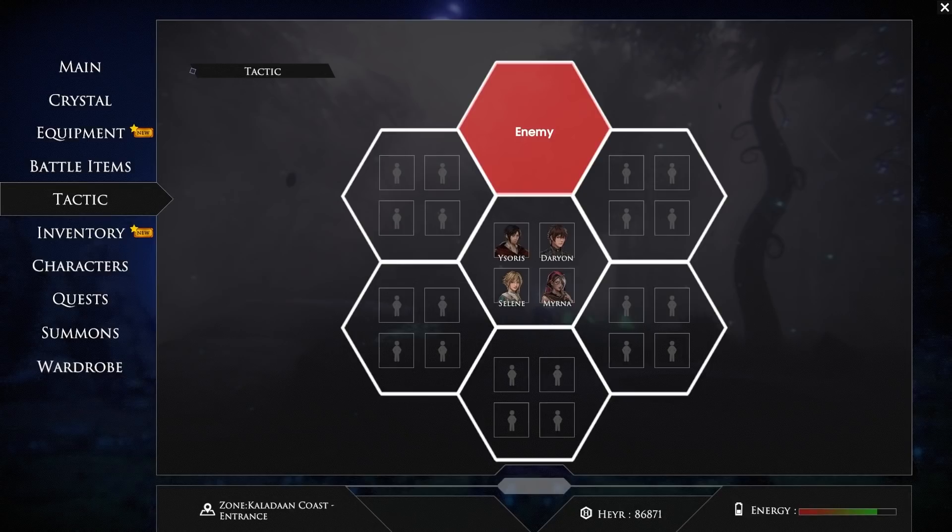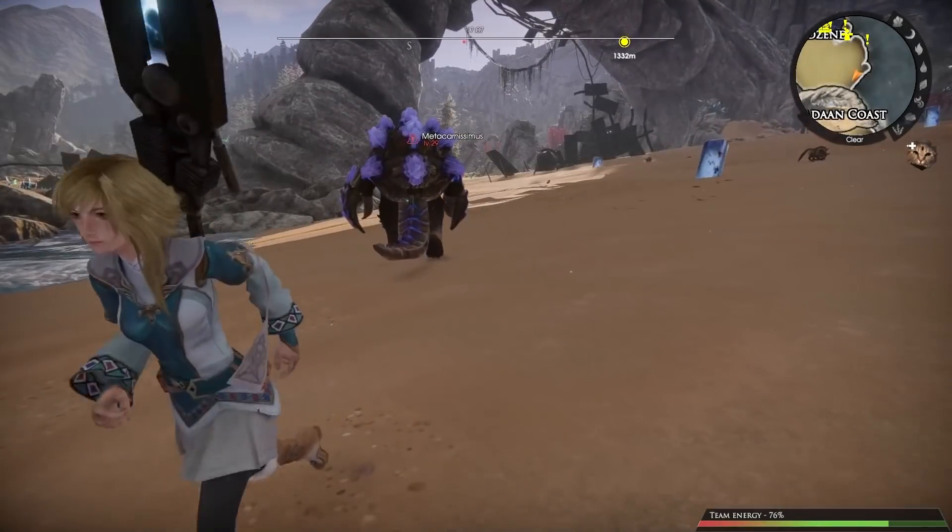We also have Myrna, specializing in quick double-hitting elemental attacks, and Selene, the priestess of the group with destructive magic attacks. In this story, you can have up to six characters joining your team. With the way that this fight is shaping up, it would be best to put Selene at the rear. And now we're good to go — let's fight!